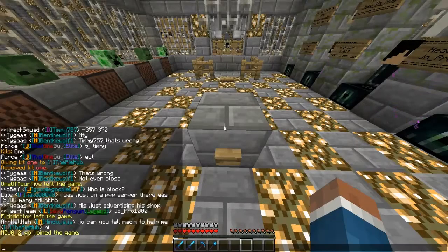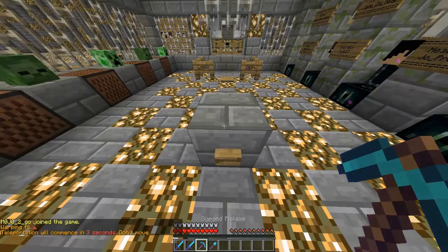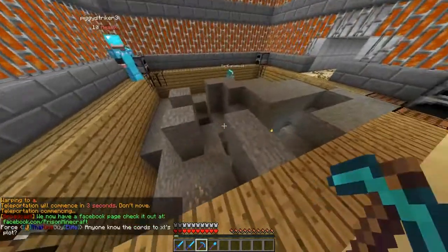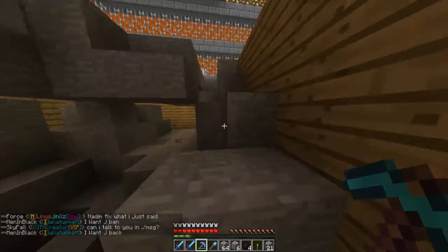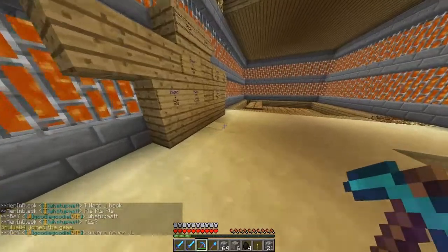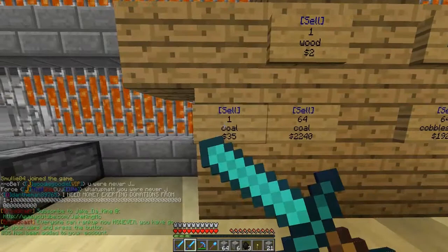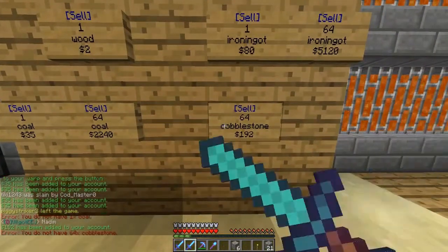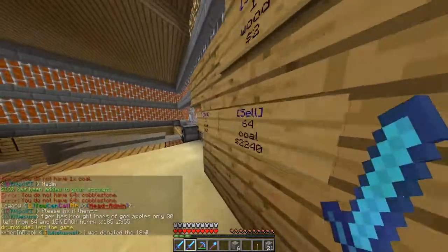Step number two is to go to the mine. To get to the mine you do slash warp A, and when you get there you will use your pickaxe. There's probably a lot of people because it's the basic mine everyone starts in. When you're done mining and you want to sell, go over to the sign where it says sell and just right click it and it will sell all your goodies.